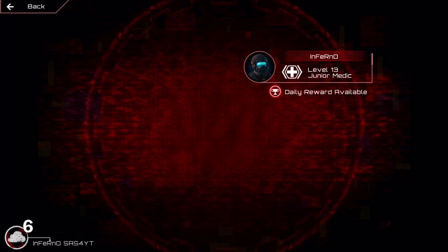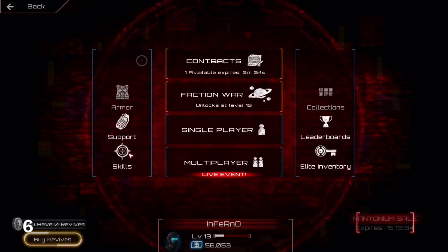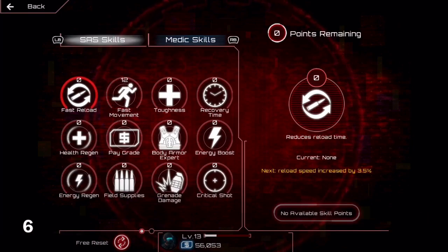Number 6: don't use your skill point reset at lower levels, especially if you aren't sure what the meta skill point setup is for your character.